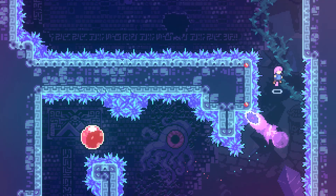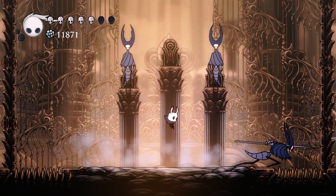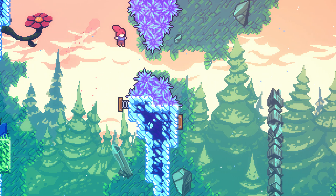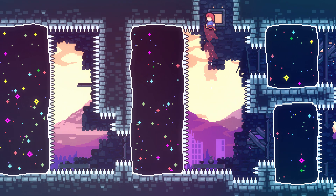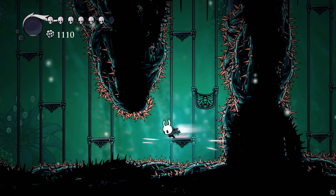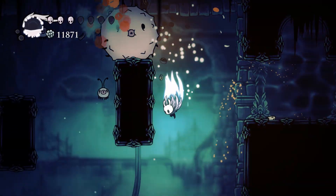Platformers are defined by how you move, from the exhilarating momentum in Super Meat Boy to the elegant combat of Hollow Knight or Madeline's fluid dash in Celeste. How the player moves can end up shaping an entire game, from combat and levels to art and even narrative. Which is why having satisfying movement and responsive controls is vital to forming an incredible experience for the player.